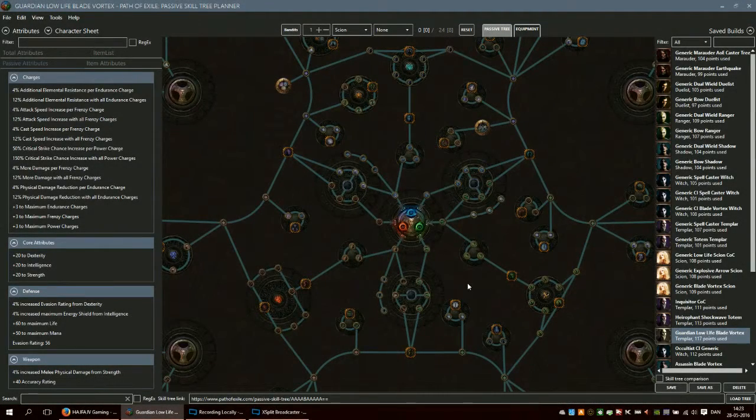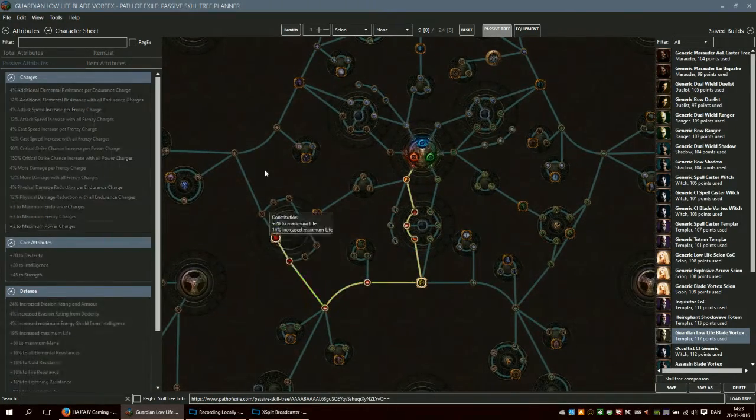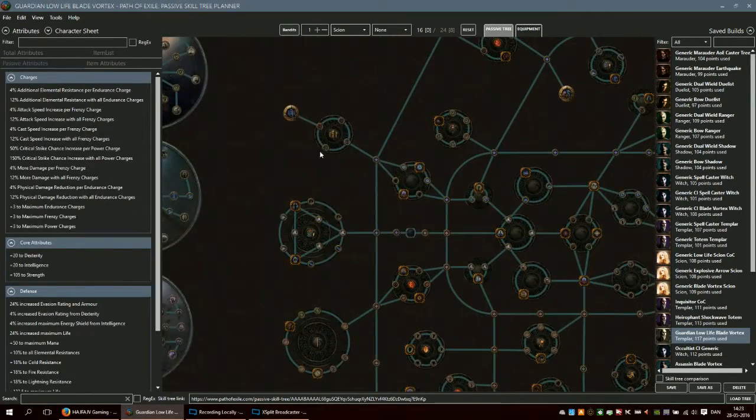Leveling as a Scion is the worst thing you can actually do. Scions are strong, but the problem is that all the starting nodes here are really weak for leveling — nothing amazing. So I just tend to go for dual totems. It's 24 points; it's nothing amazing and it's not really good or anything, but it seems to be the best option.